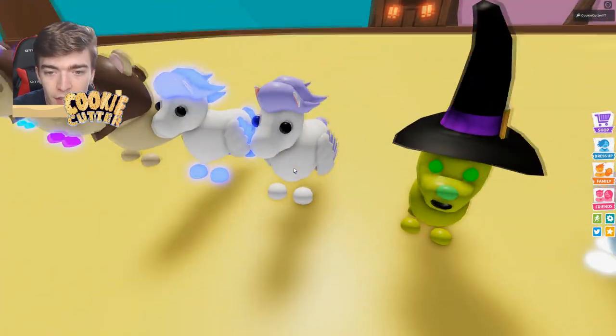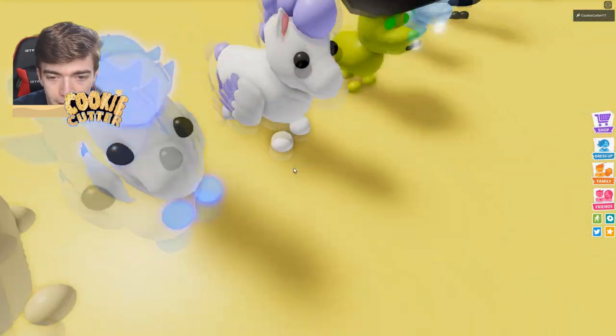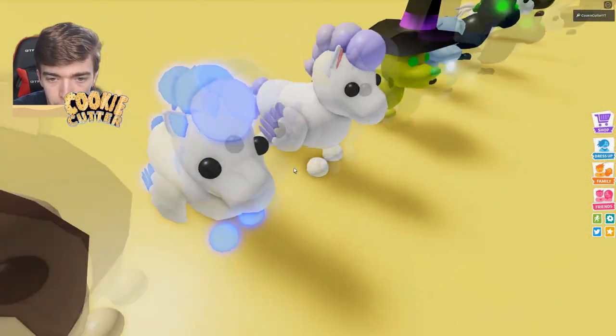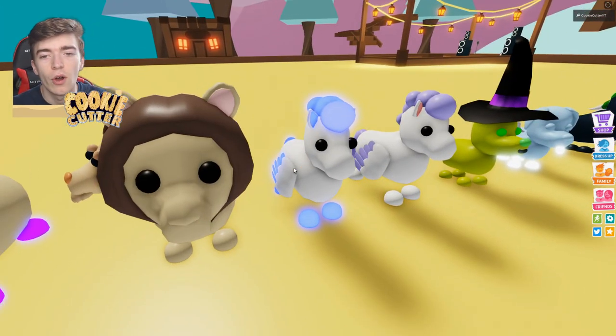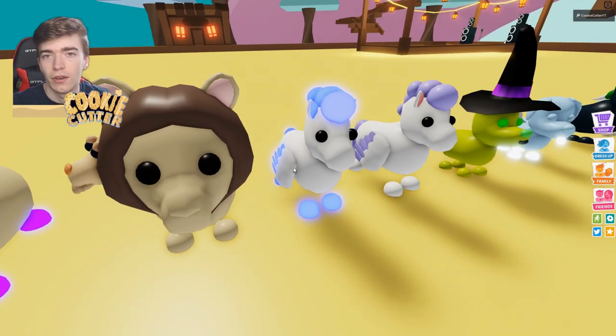It's a pegasus! So many of you guys wanted to see a pegasus and this one's adorable. It's basically just a unicorn with wings — kind of like a griffin mixed with a unicorn. Very, very cool looking concept, I very much like it.